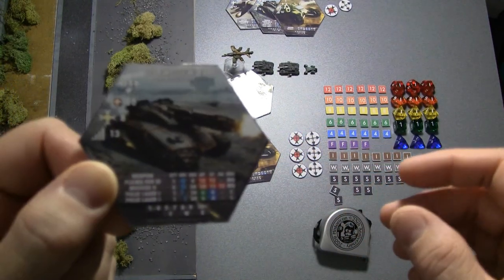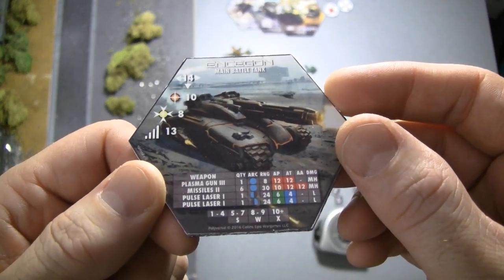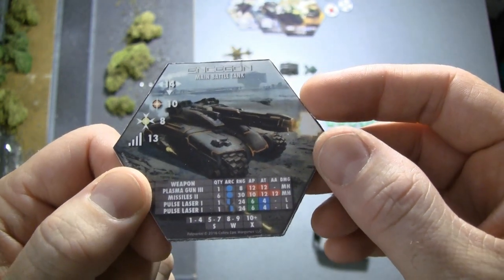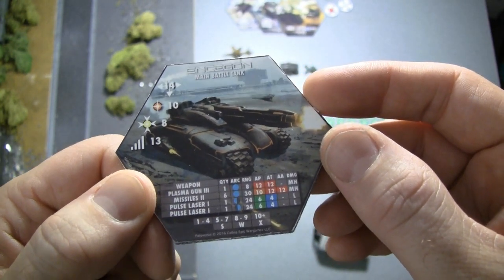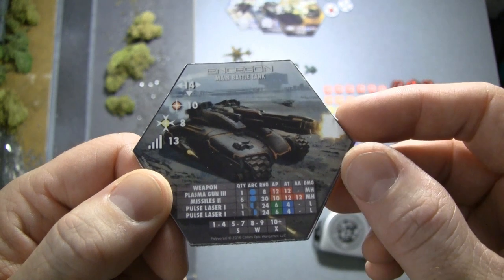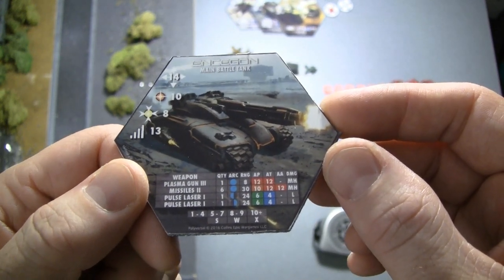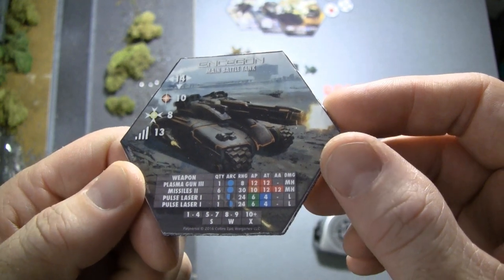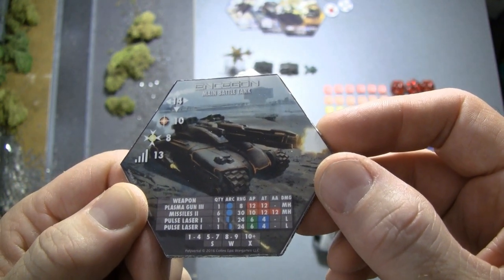Battle groups will have a designated command unit. In this case, for both players, the Ensagon would be the command unit. Command units give orders to all units in their command, as long as they're able to do so. There are various rules to cover how to determine that, and we're going to skip some of those for now just so we can get playing.